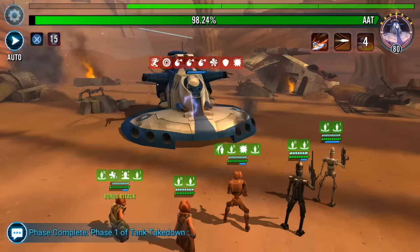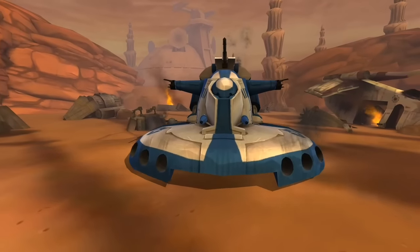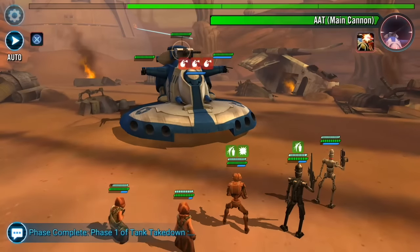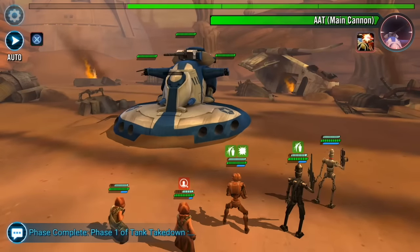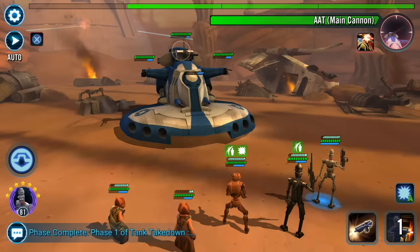Now JE does a lot more than just get you attacks. That health is going to come in handy later as you'll see in this video. By the time I'm done with this AAT my droids are still pretty much at full health, so you've got to be careful how you manage it. That extra protection helps. Make sure you take out that top gun first because it does the most damage in my experience.